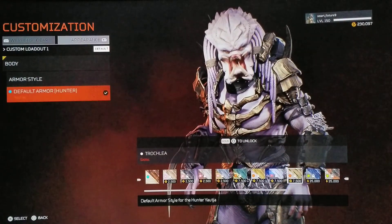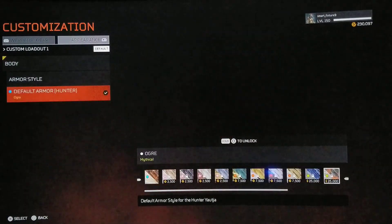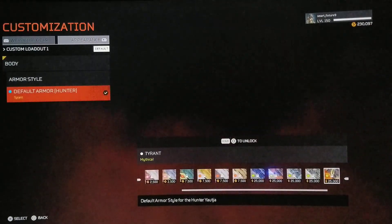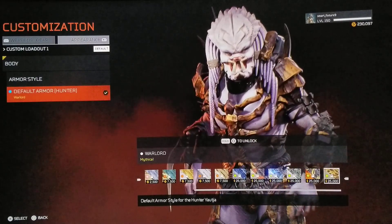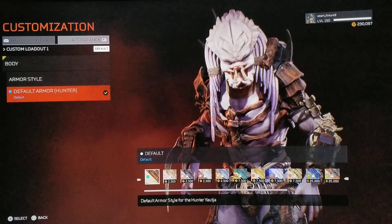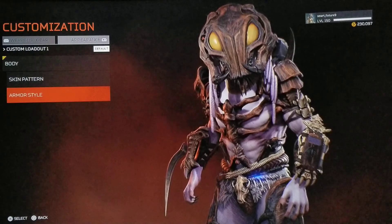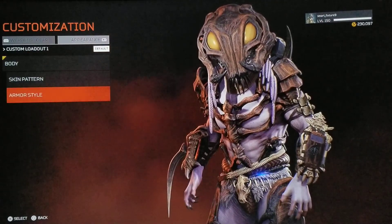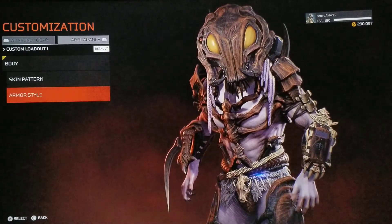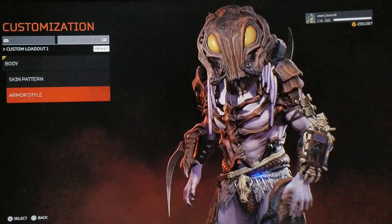I'm currently at 230,000 XP. After seeing this and knowing there's another predator with 25,000 XP needed just to unlock the shades, I said to myself I'm going to have to grind to 500,000 XP just to unlock everything on this game. I already have almost everything unlocked because that's been my focus. This is the new release — the Alpha Predator.